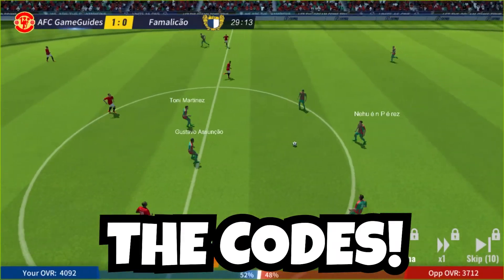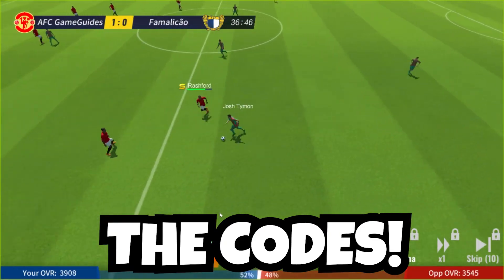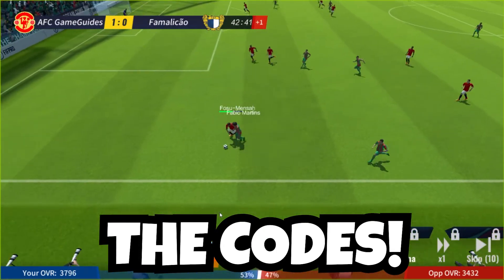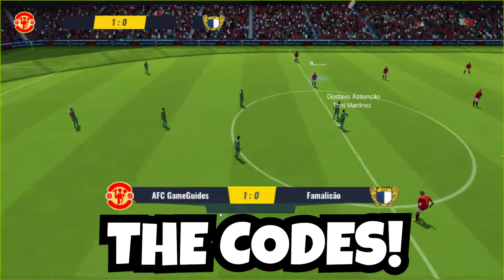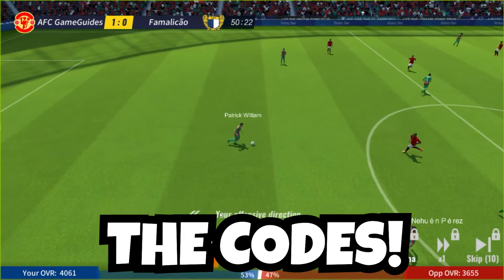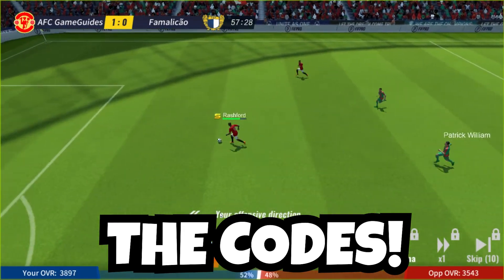The next code is going to be Y-N-W-A. This code will give you 80 gems and 800,000 Euros, and that was added on August 23rd of 2021, which should really help you just progress through the game and get a bunch of free Euros.